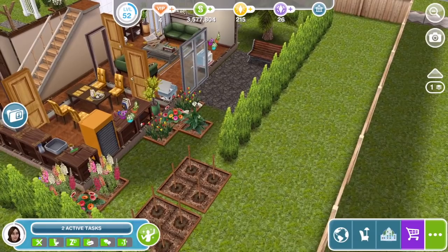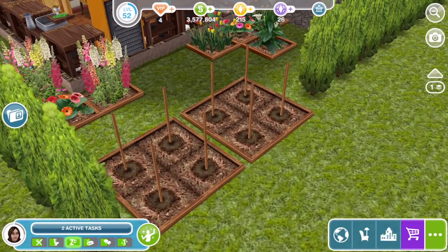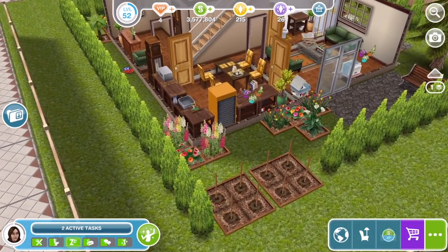There's just some more little flower patches around, and then a little vegetable patch where the person who lives here can tend to. I figured like it's a little country garden, they're going to have like a little allotment maybe down at the bottom of their garden. So that is the outside.